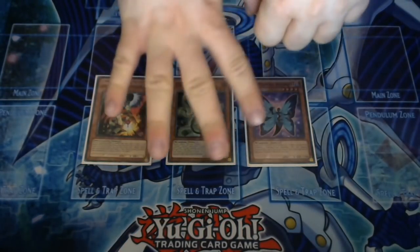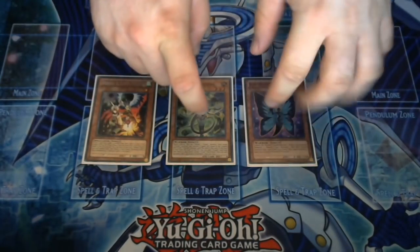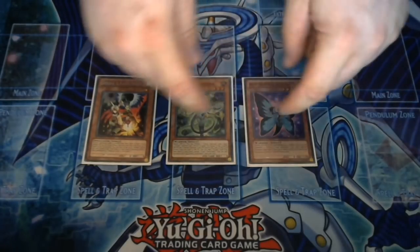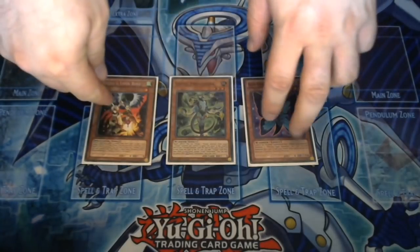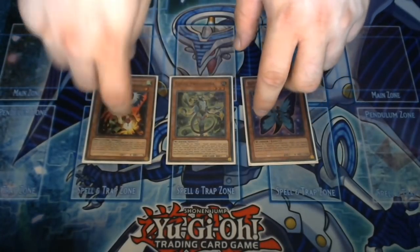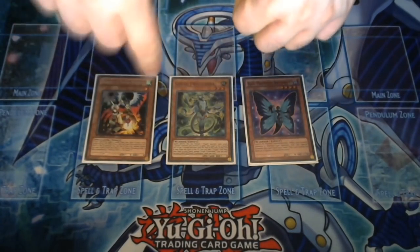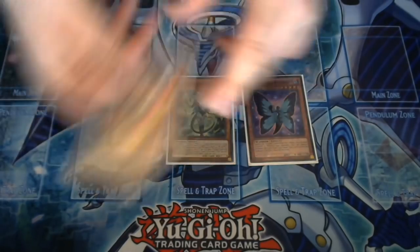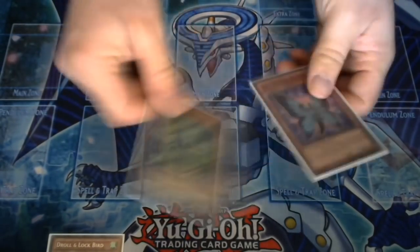You still have four cards left in hand. This combo requires a Gokey, a monster that can be a warrior that can be special summoned, and just any other monster in hand to allow Firewall to activate. In this video I'm going to use Drawl and Lock Bird as that monster, so I'll put it there so you can see the hand. That's the board we're going for, so let's get going.